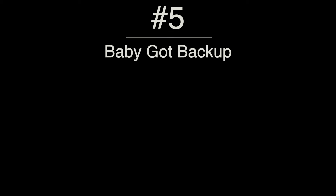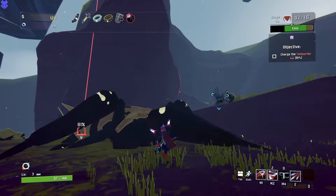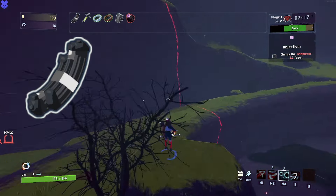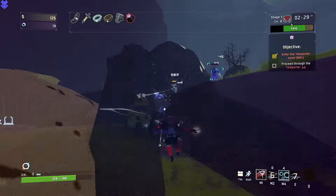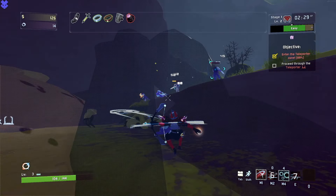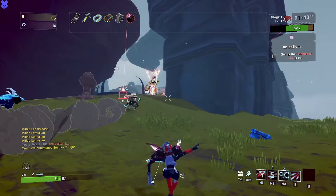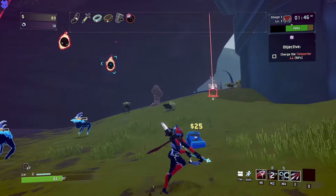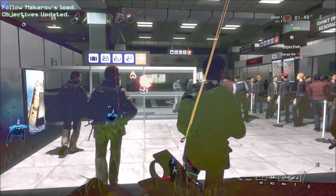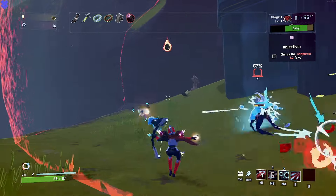Coming in hot at number five is Baby Got Backup. This is less of a technique and more of an item pairing, but Huntress benefits greatly from the backup mag, which gives an extra charge per stack for the secondary skill — her laser glaive Captain America shield throw — which bounces off up to six enemies and increases damage for every single enemy it bounces off of. By having more charges of this, you can just spam it into crowds and the damage gets absolutely nutty. Pairing the backup mag with a bandolier makes it even better, as some of those enemies in the crowds that you demolish will drop little refill ammo packs, which immediately give you another charge of the shield to toss out there again.